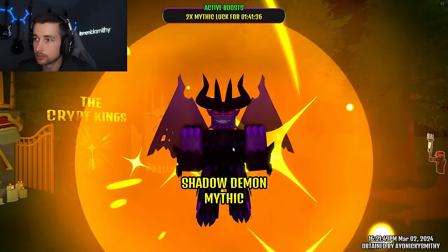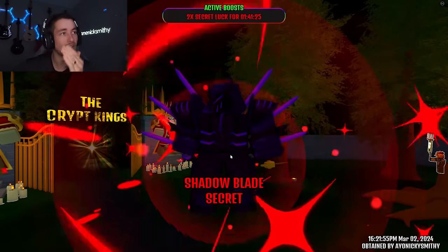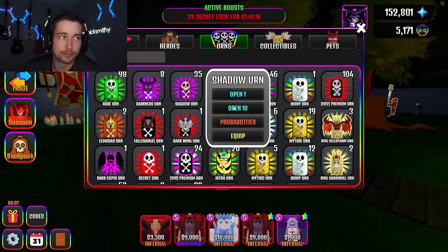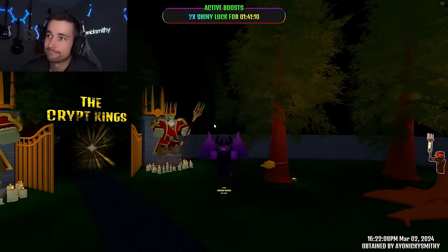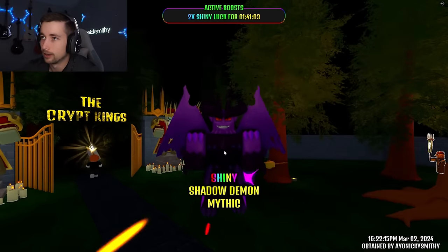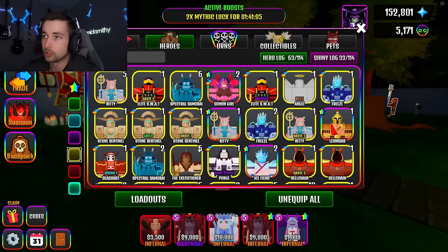Last time I opened shadow urns I got a few shadow blades and a ton of shadow demon — even a shiny one. I really want corrupt angel, I need to get one in these next 45. Shadow demon of course — I know I'm just gonna get a ton of him. Oh I got another shiny! I got a shadow blade — I'm fine with shadow blade. Another shadow blade, he's at least pretty decent.